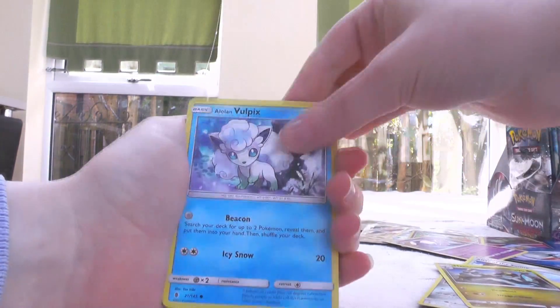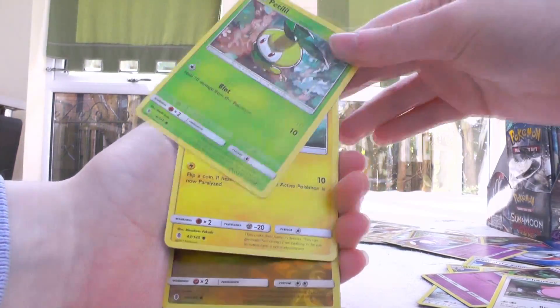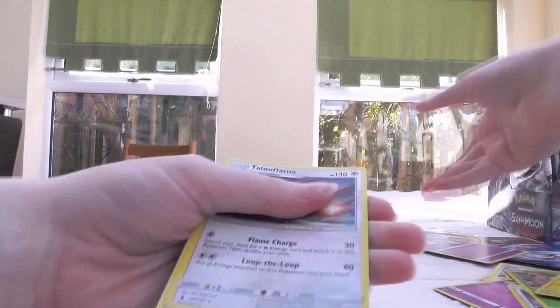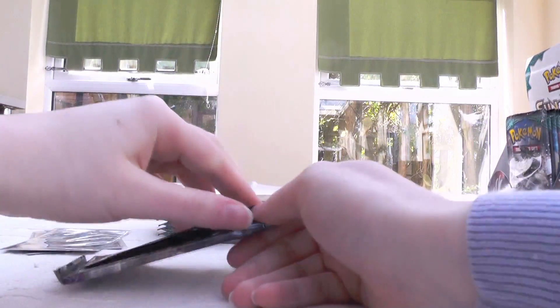Matang, Hakamo-o — don't have that one yet. Littlebergs, Gurdurr, Chansey, Petilil, Heal-Optail, Jangmo-o reverse, and then Talonflame — don't have it! That's cool. I think we're nearly halfway through this part.